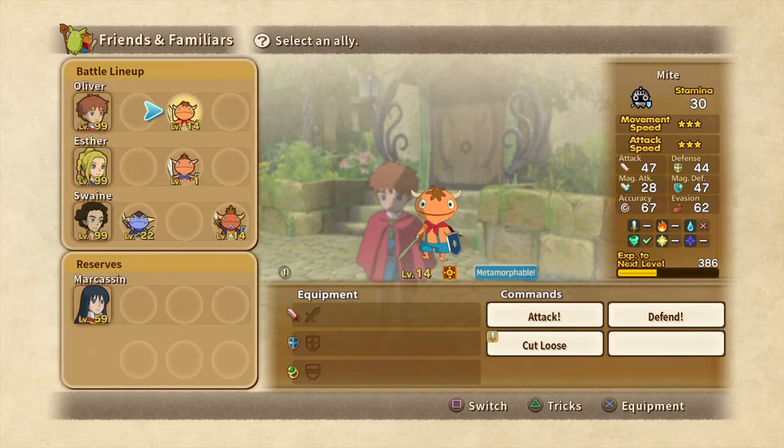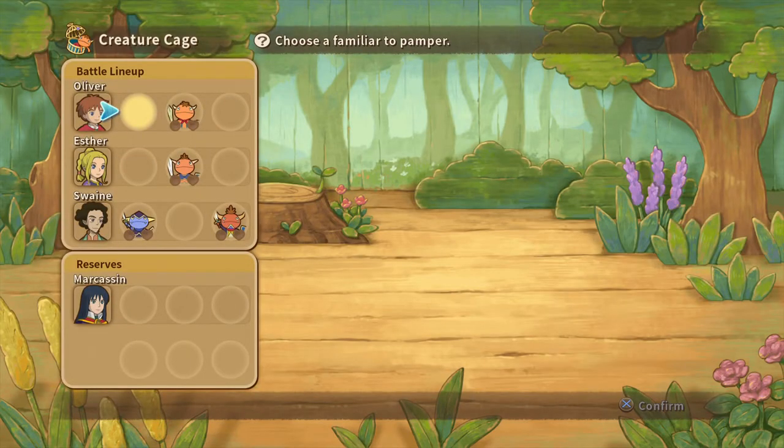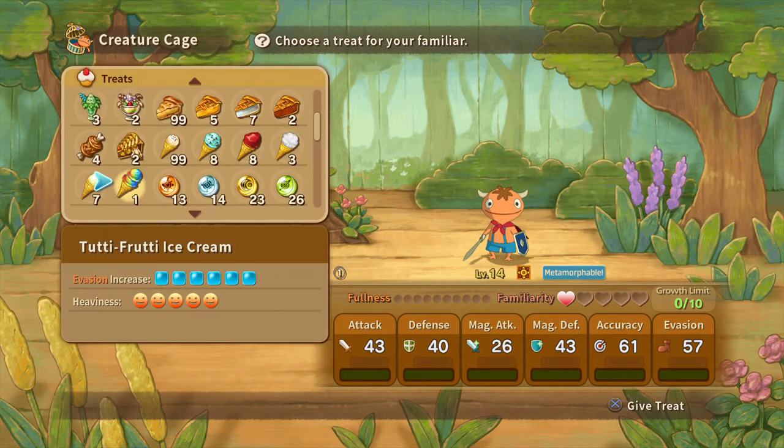So my friend One here, he's metamorphable now at level 14. A lot of people, including Master Solomon — and if you like your Mite a lot, first off, he's not that good of a familiar. You probably should just pick different ones; go to my familiar guide if you need help with that. As far as Master Solomon, he wanted you to metamorph it right away, and that's not actually how you do it. So if I wanted to metamorph him at level 14 with a sun drop, you can do it, but you don't want to.